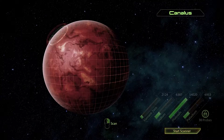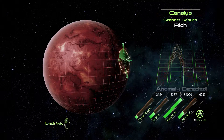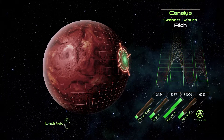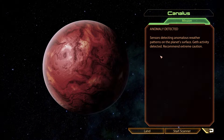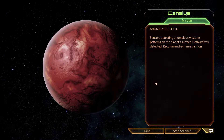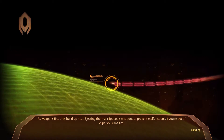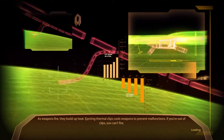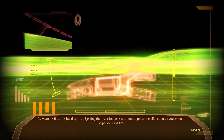Anomaly detected. Alright, there it is. Also get a bit of resources in the process. Sensors detect anomalous weather patterns. Geth activity detected. We get to fight a couple Geth. That's all nice and dandy — we've done that plenty in Tali's mission.